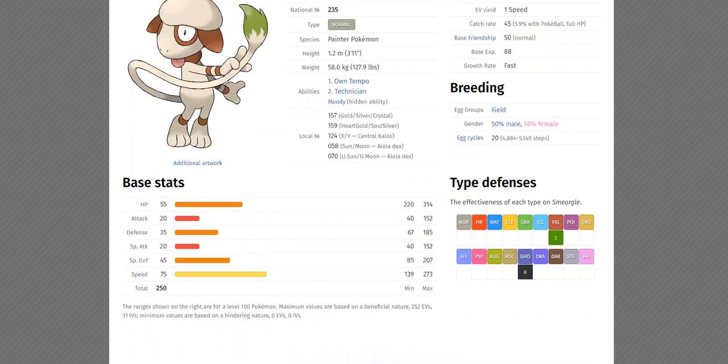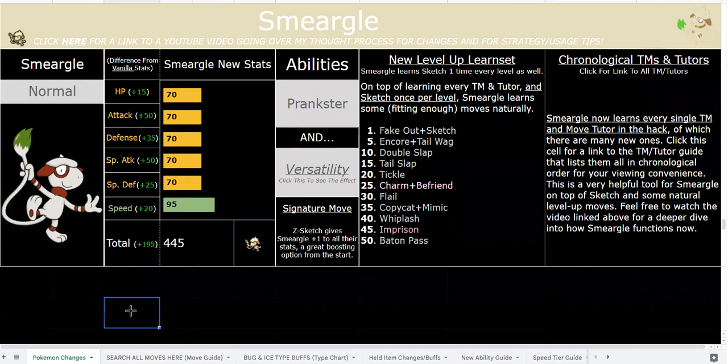Back to what I was saying — Smeargle was bad in-game, it was terrible. Obviously in competitive it's a little better because you can just instantly teach it whatever you want. So, most important buffs here: stat buffs — it has actual stats now.